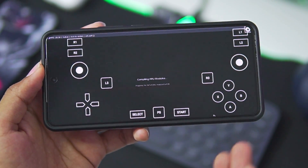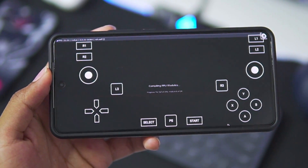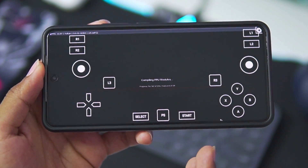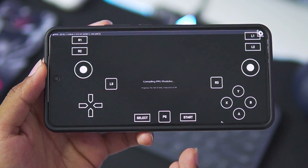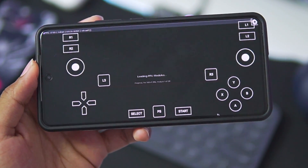I'll also be showing how to set up on-screen touch controls and input controls in RPCS3 emulator. Be sure to hit that like button, subscribe, and turn on all notifications. This was just part 1 of this series, so stay tuned. I'll see you guys next time — thanks for watching, goodbye.